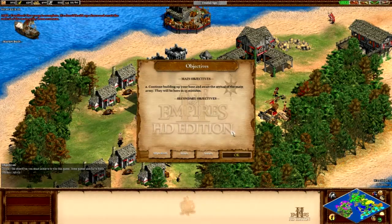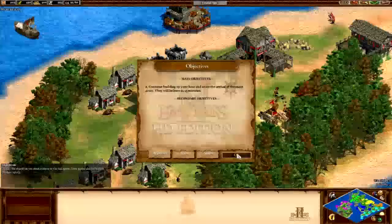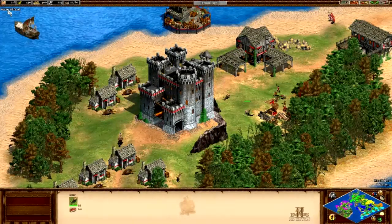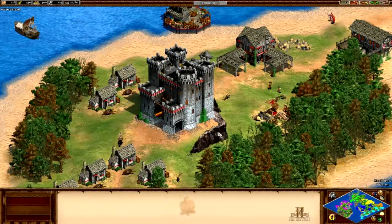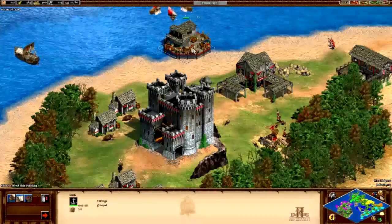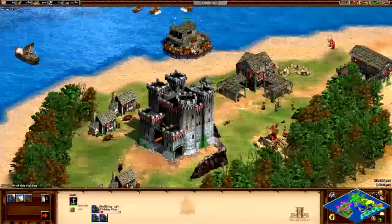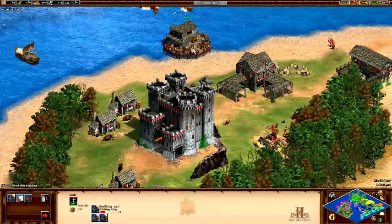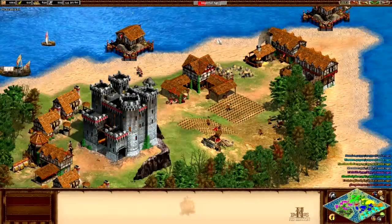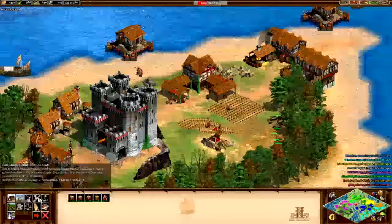The objective says: continue building up your base and await the arrival of the main army — they will be here in 15 minutes. So we have to wait, the timer is at 35. I may skip this point and continue building up, so I will see you then. Okay, I'm back, and it should be about 30 game-time seconds until we get our reinforcements. I am on my way to the Imperial Age, which is fairly decent.